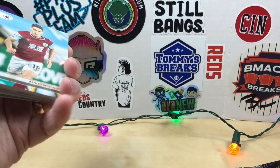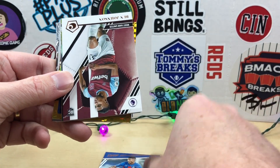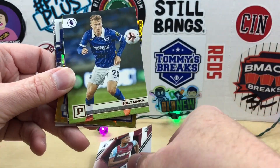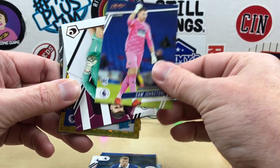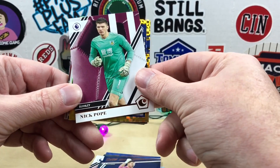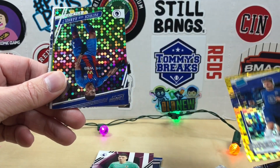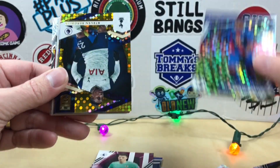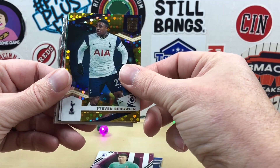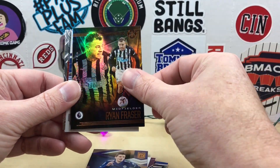Alright, Premier League — hopefully we saved the best for last. We have Ashley Westwood, Patrick van Aanholt, Ben Johnson, Solly March, Sam Johnstone, Nick Pope. Next we have an Optic Rated Rookie of Billy Gilmour from Chelsea. We have a silver Circles of Patrick van Aanholt and a gold Circles of Steven Bergwijn. Dennis Praet, Ryan Fraser.